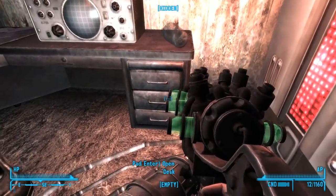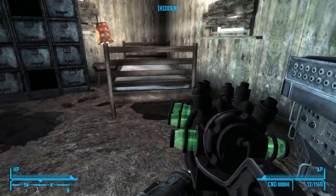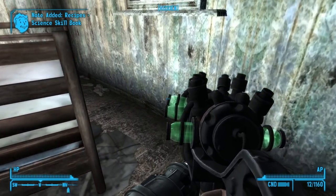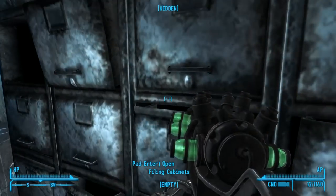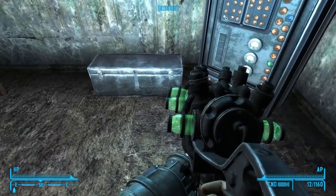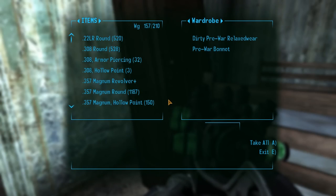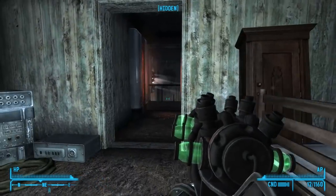Drinking glass. Where's the desk? Desk is empty. File cabinet's empty. Everything's empty. Oh wait — take recipes, science skill book. I just was not paying any attention when I went through here. Can't take me nowhere. Wardrobe. Anything else? No. Well, let's mosey on down the line.